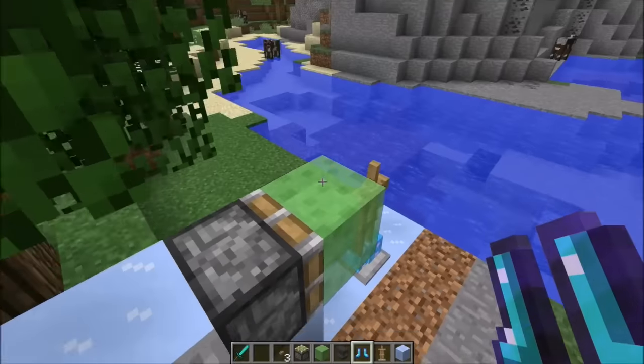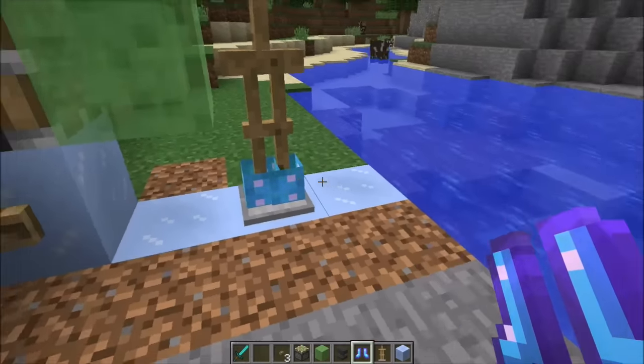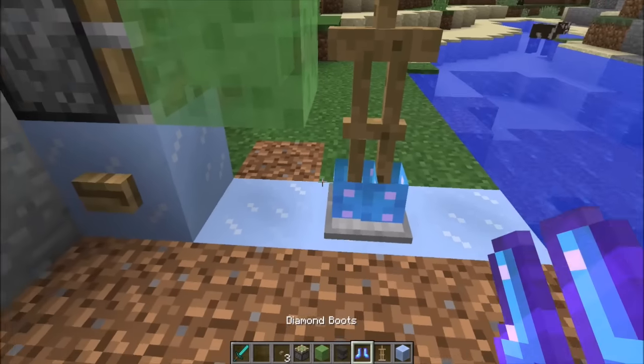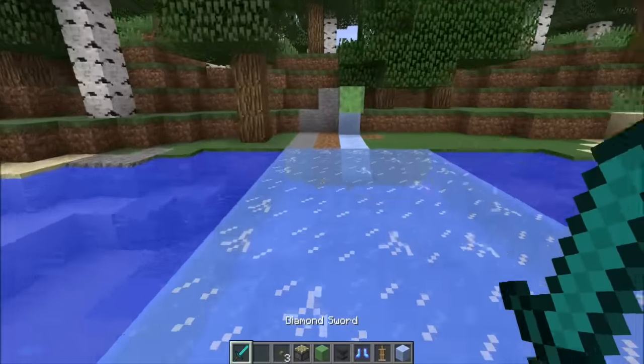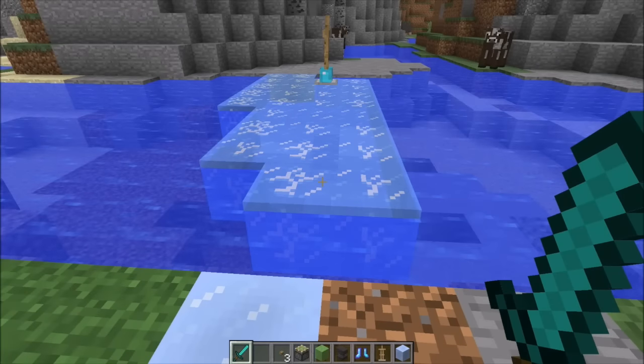It's a pretty cool system. All you need is a sticky piston, a slime block, some compact ice, an armor stand, and enchanted Frost Walker boots. Hit the button, bam, there you go. Your friends are gonna be like, 'This is super cool!' And you'll say, 'Hurry up and cross!' And they'll be scrambling to get across in time — it'll be super cool.